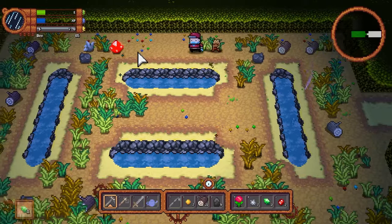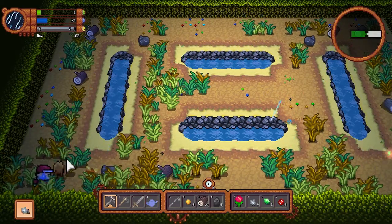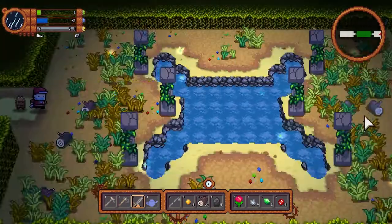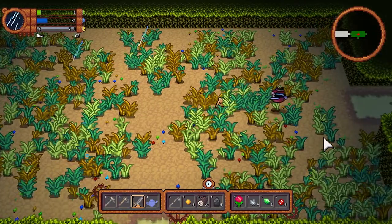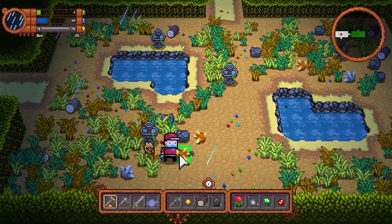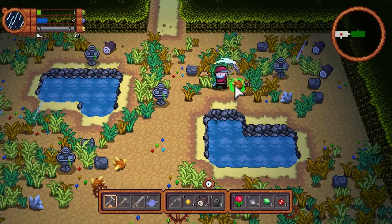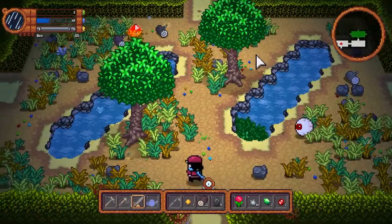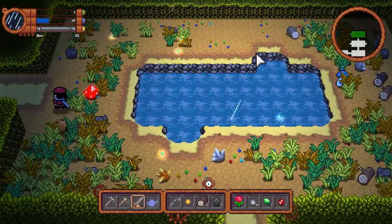I did not expect turn-based battles — I thought it would be real-time. I actually prefer the battles being turn-based. I pick up a lot of materials and continue exploring. There are fountains in the dungeon — I'm not sure if I should be destroying them. A stamina warning appears: 'You're out of stamina, go to bed.' The dungeon eyes are watching me — sorry, it had to be said.